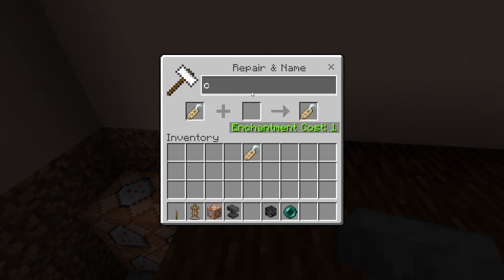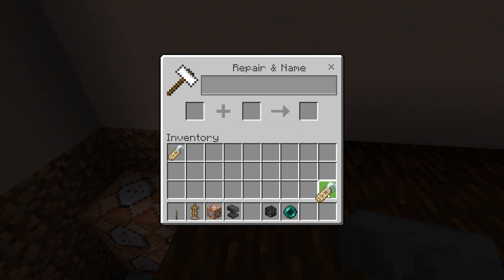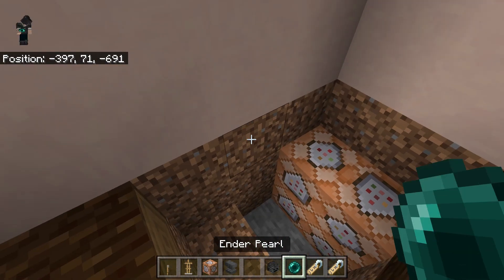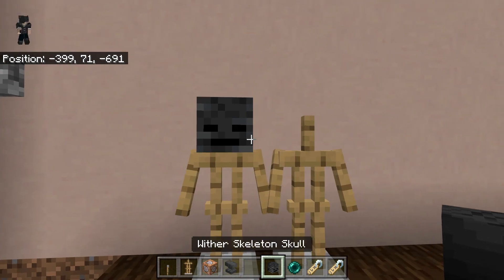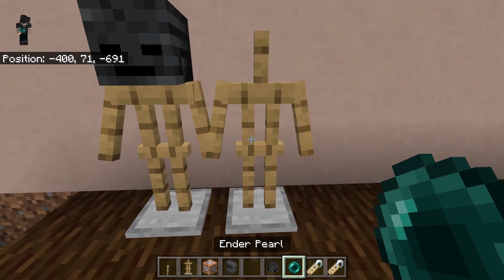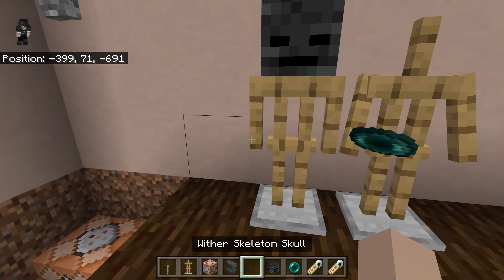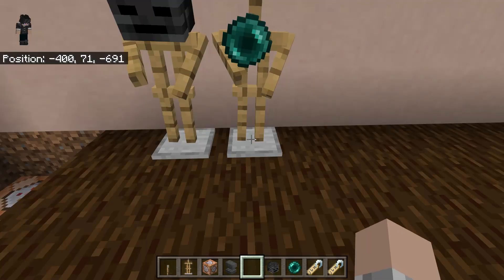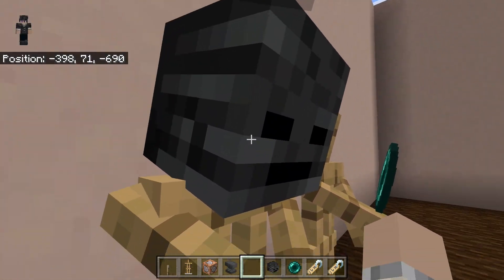One name tag is gonna be 'camera' and the other will be 'lens.' That way, when we put in the commands, we can tell which one is camera and which one is lens. Then place down an armor stand, put on the Wither Skeleton head as the body of the camera, and the Ender Pearl as the lens. Name one 'camera' and the other 'lens,' then change the position to two by shift right-clicking twice, so the lens sits inside the head like a camera.